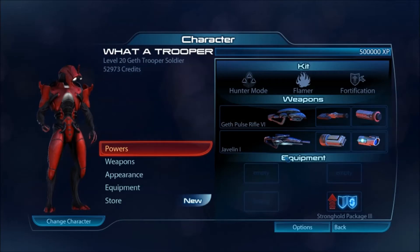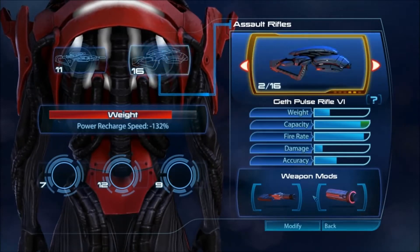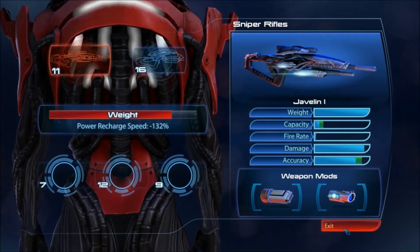You literally take cover and then shields start recharging. If you don't take cover, it's like half a second. It's a lot of fun. I decided to use the Geth Pulse Rifle with the stability and ammo capacity mod, and the Javelin — since it doesn't exactly need any damage buffs, I didn't put the extended barrel on it, but I did stick a thermal scope and a clip extender on it. That does increase my power recharge speed to negative 132%, which is kind of bad, but you don't use a lot of the abilities.